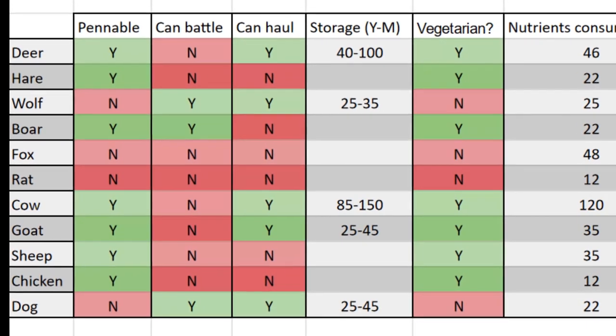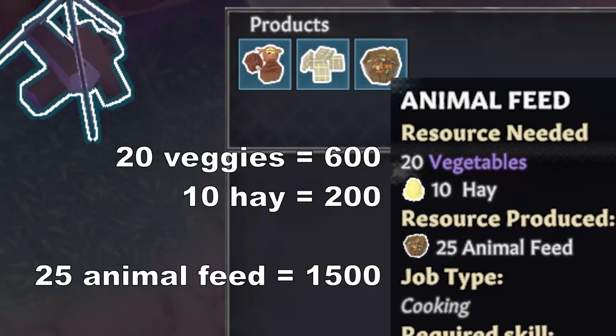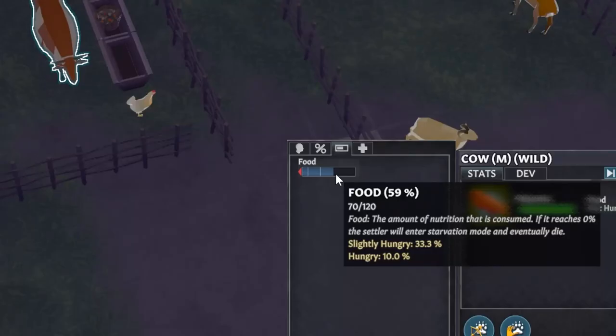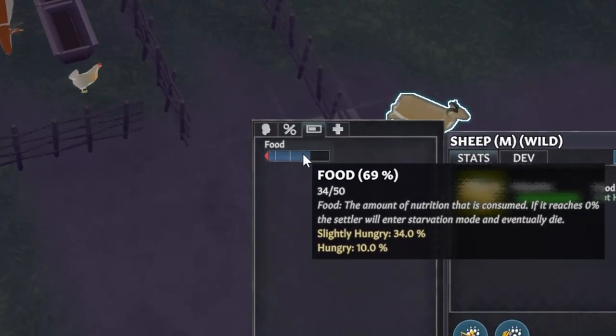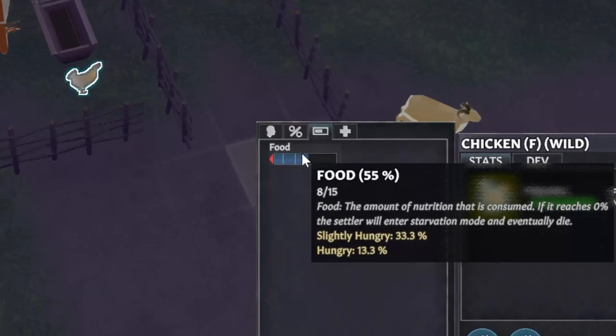No animals you can pen will eat meat or corpses. Although you about double the amount of nutrients when using animal feed instead of raw hay and vegetables, not all animals can take advantage of this. Use feed for most animals, but chickens and hares have such small stomachs that they'll waste most of the food and should instead be fed hay.